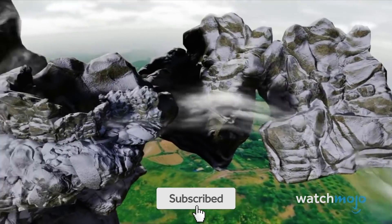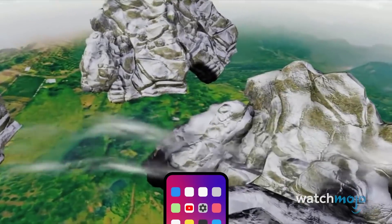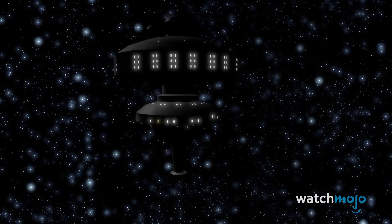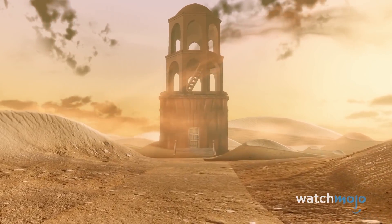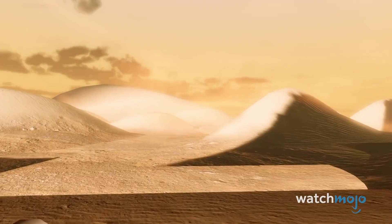Chief among these is a strange observatory high up in the snowy mountains, which holds nothing but an unrendered texture. But even stranger, there was also a space station that was cut from the game, and also a lighthouse in the middle of a desert. It seems these lighthouses didn't have cities or men attached.